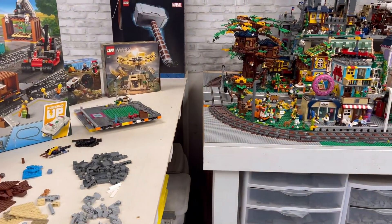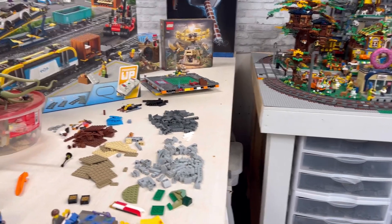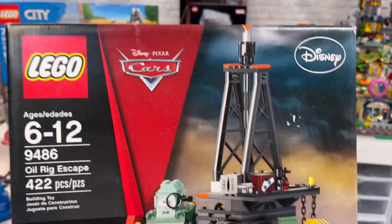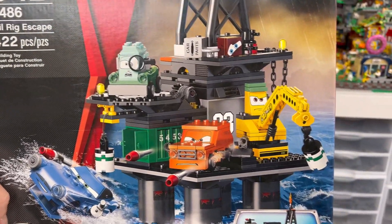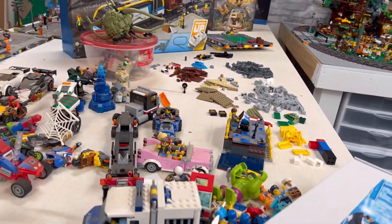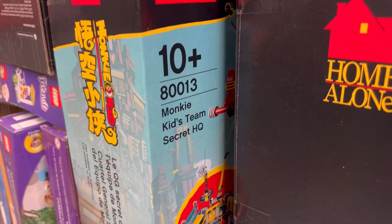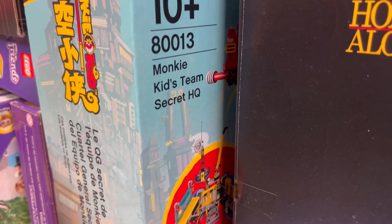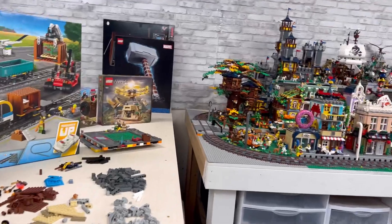The ferry would be a good idea to transport vehicles from this side of the city to that side. Also with the water section, I acquired this Lego cars oil rig set that I can put in the water as well. And I have this older Monkey Kid Secret Headquarters set — being that it's like a boat with shipping containers, I thought that would be perfect for the water side of the Lego City.